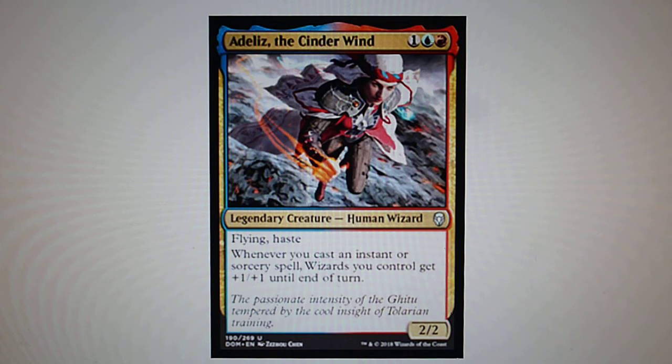Adeliz, the Cinder Wind — it has flying and haste. Whenever you cast an instant or sorcery spell, Wizards you control get +1/+1 until end of turn.